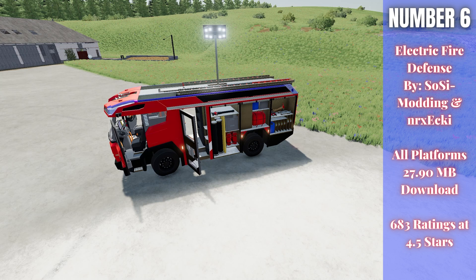Number six this week is the Electric Fire Defense by Sosi Modding and Nrexi — 27.90 megabytes for all platforms, rated 4.5 out of 5 stars with 683 ratings. While the rating is slightly lower than usual for this list, it received massive attention and downloads. The fire engine features open doors, a rooftop light, flashing emergency lights, and is electrically powered so you can charge it — great for roleplay scenarios. A non-electric version also released in the mod hub this week.